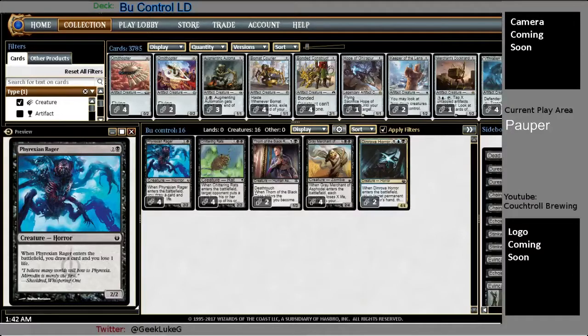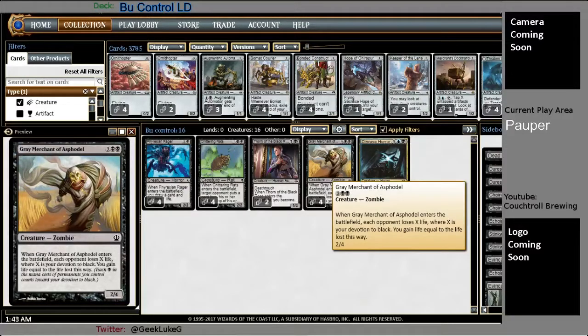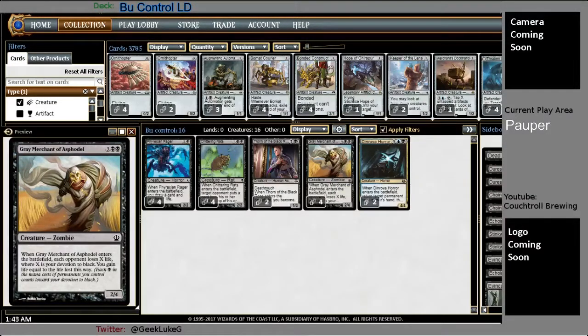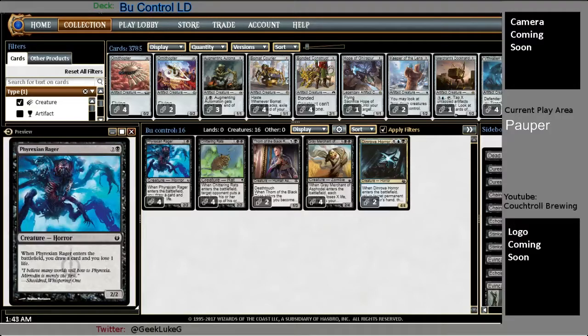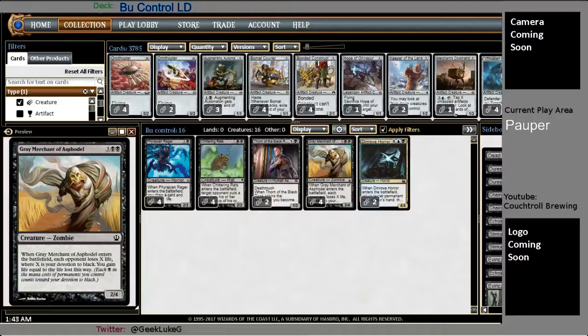Creature base-wise, I'm running the four-play set of Phyrexian Rager and Chittering Rats, as well as the Gray Merchant. These are pretty typical in black control decks, for good reason. They're very good at what they do — getting me cards, taking my opponent off from draw steps for an extra turn, and gaining me a bunch of life.